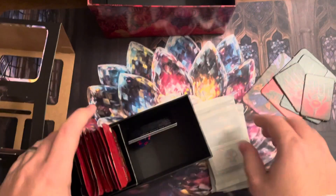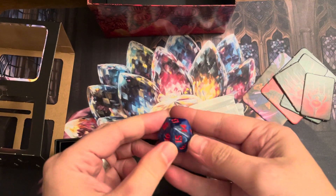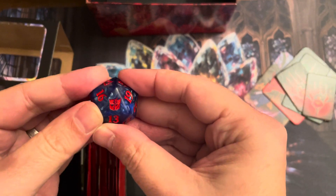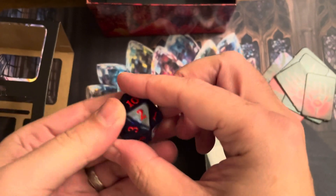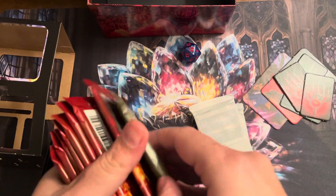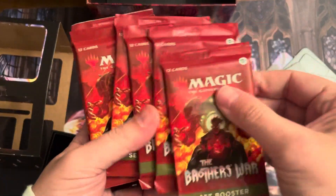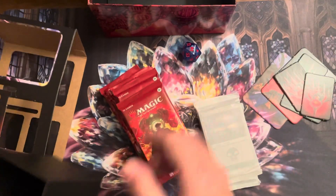Alright, there we go. We got some packs there. We got a 'How to Play Magic' booklet. Optimus Prime — look at that. Optimus Prime, Decepticons spin-it-down life counter. Autobots, Decepticons. Nice. So you get one collector box and eight set booster packs.